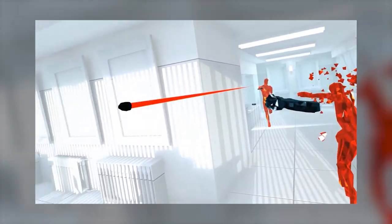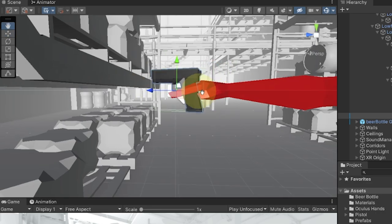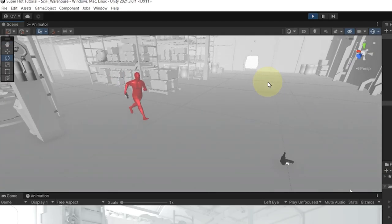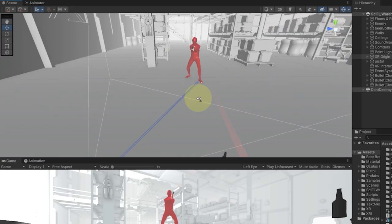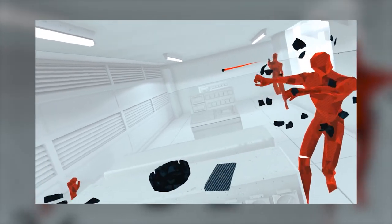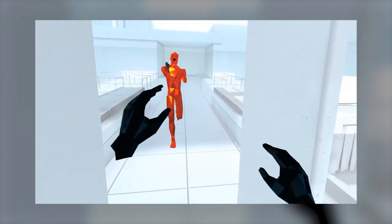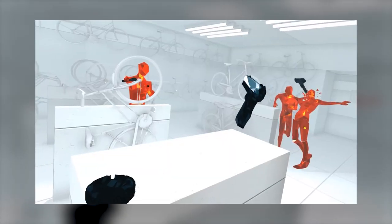Now the only thing missing was, of course, the gun. So to save some time, I just duplicated the gun I was using for myself, attached it to the right hand bone of the character, and triggered the shooting using the animation. Okay, so far I had both an enemy and my player ready, but the main mechanism of the game was still missing — and I'm talking, of course, about time control. In Superhot, time only moves when you do.